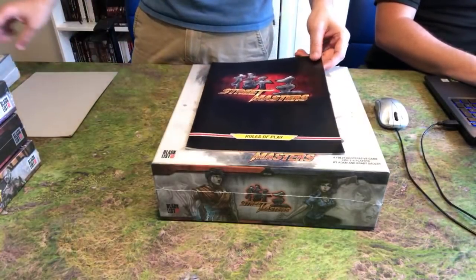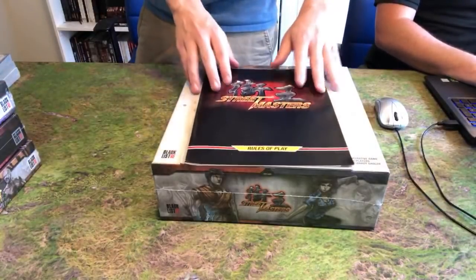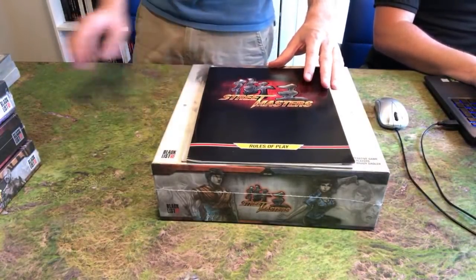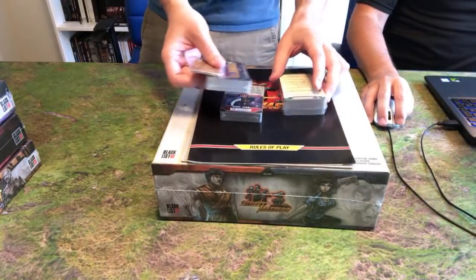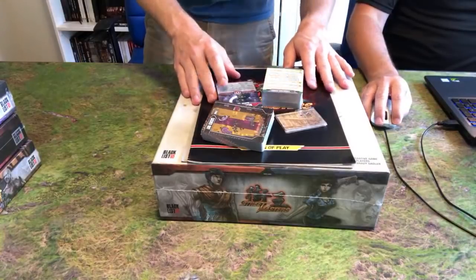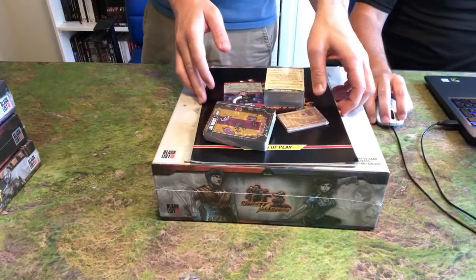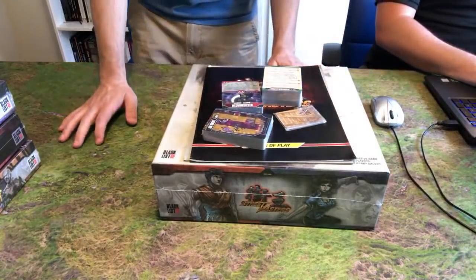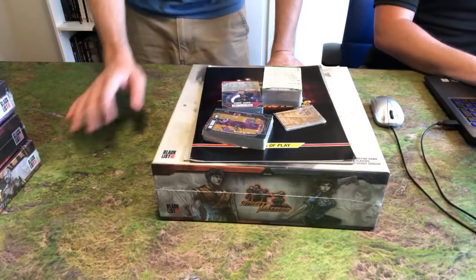This right here was shipped separately. This is the errata pack — for anybody who backed the Kickstarter just to get the updated cards. They're all shipped in this package with a rulebook. We don't have the big box; I think it might be being shipped separately. But we'll do a video for that too.